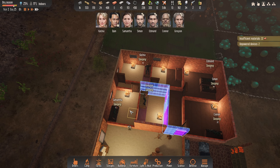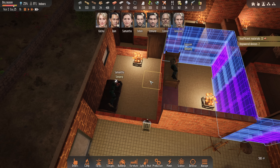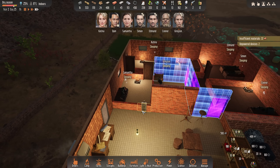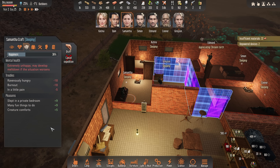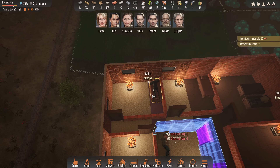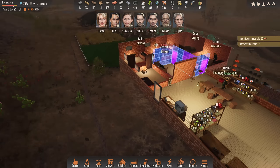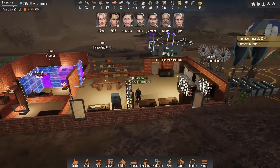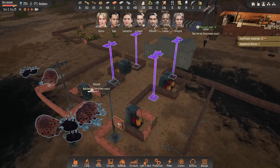I just saw Samantha get the buff for spacious bedroom, and she's only got a three by four. So the five by four — just not true. That came up with spacious. I definitely did see that. How weird. Unless it was this one. I don't know whether they changed that, because I thought it was a minimum of five by four.